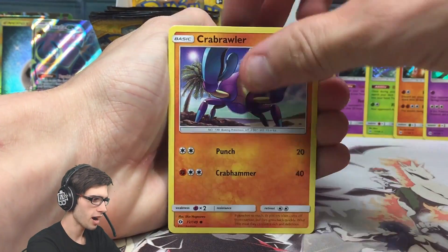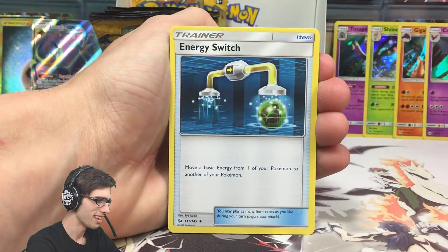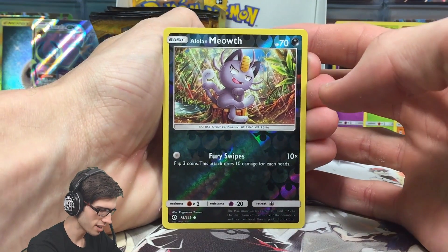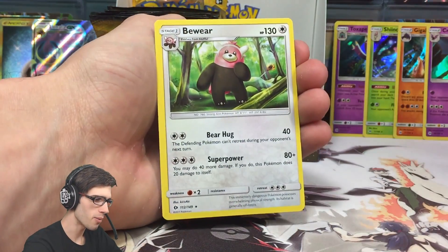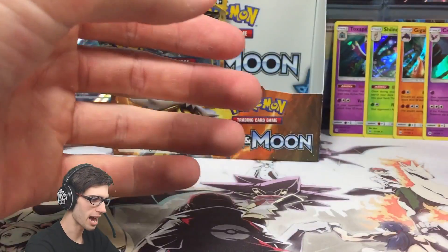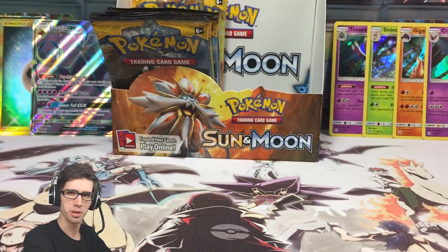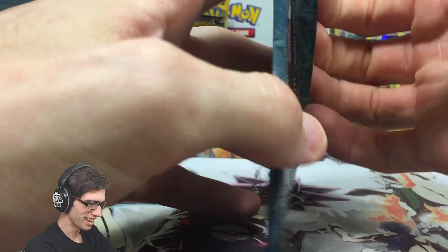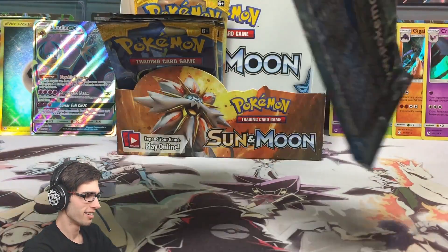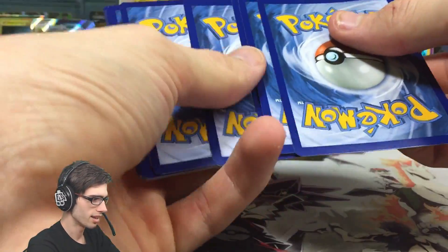We've got a Sandygast, an Eevee, Crabrawler, Mareanie, Diglett, Grass Energy, Toracat, Energy Switch, Trumbeak, an Alolan Meowth Reverse Holo which is just a common, and a Bewear Regular Rare - 130 HP with Bear Hug and Super Power. Look at this thing, it's so adorable and then it will just super power you and drop you like there's no tomorrow. Very deceiving. Beware - be aware of my super power!